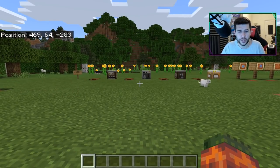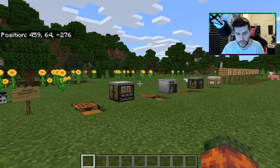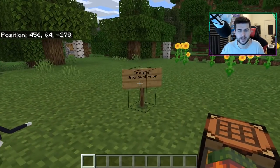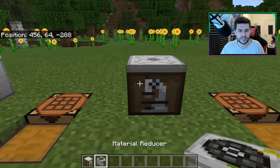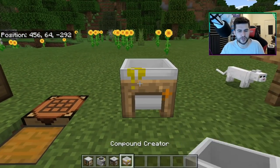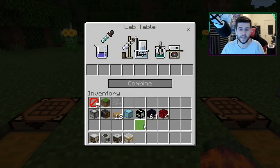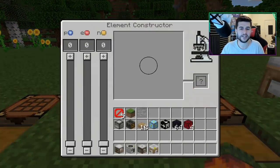Moving on to number two. We do have these items already in Minecraft via the Education version — this just makes them a lot easier to craft. The creator is Unknown Error. We're going to be crafting lab tables, the material reducer, the element constructor, and the compound creator. This is all science, and I did dedicated videos on this as well. They are all fully functional, in case you guys haven't messed around with the Education version.